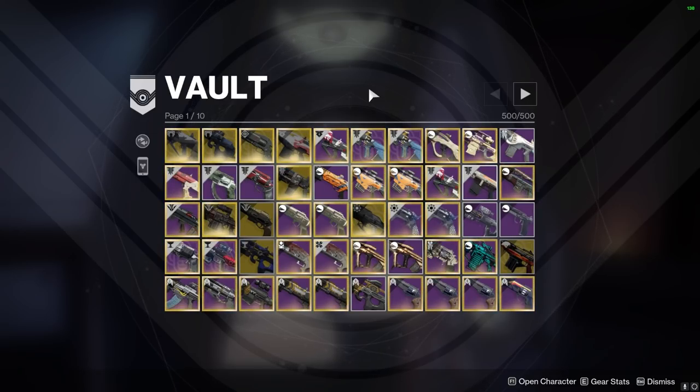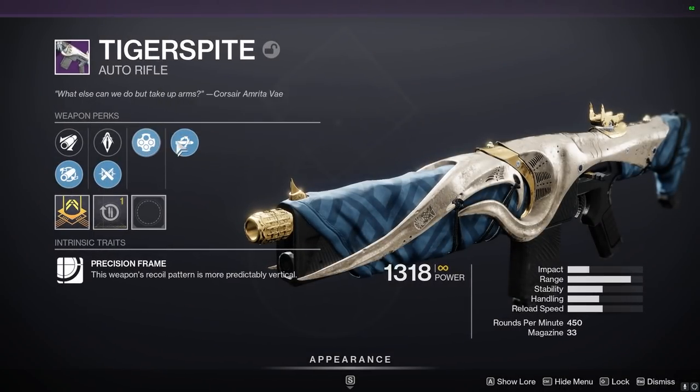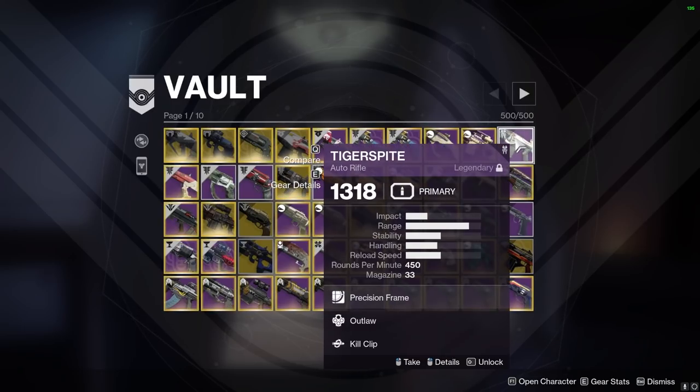You have a Tiger Spite in your inventory — that's step one. Hold on, it's Outlaw Kill Clip though. That's a really nice roll. That archetype gets a nice buff and it's also not sunset. It's non-sunset and it's a 450, which those have been pretty bad — but hey, if it gets buffed, that's the eternal Destiny quandary. This thing's horrible, yeah, but it could get buffed.